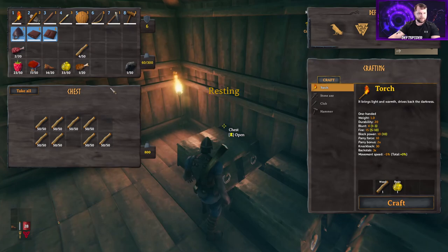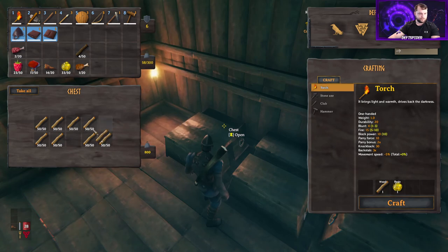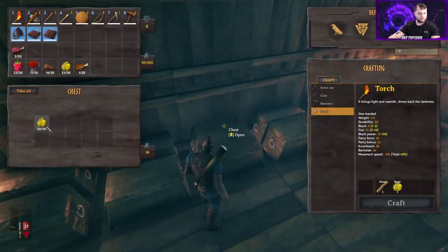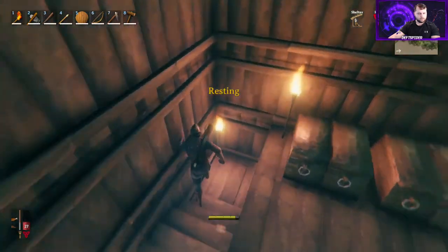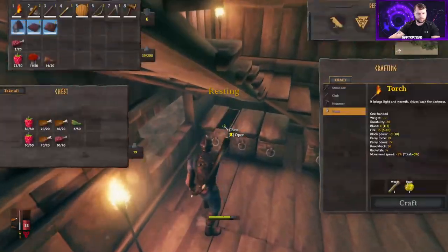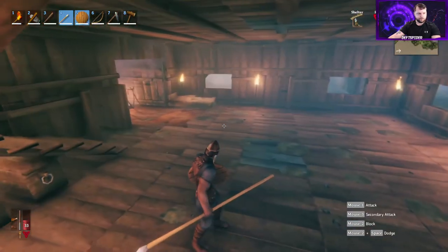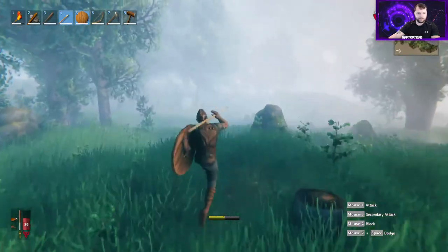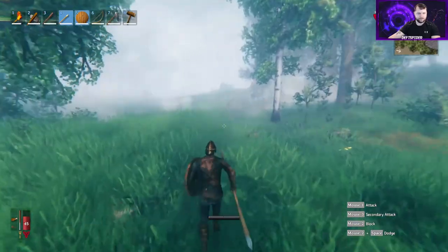We can go track a boar down really quick. We'll put the coal over here with the stone for now. Eventually we'll get a bunch of coal, so we'll want to make more crates for that. Let's clean up the inventory. Currently just storing food right here. Keep in mind where you've seen boars before — they spawn randomly in different locations but usually near the same places.